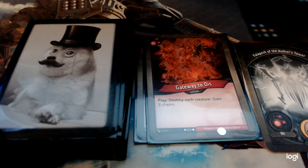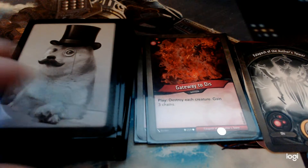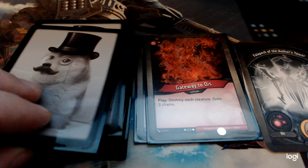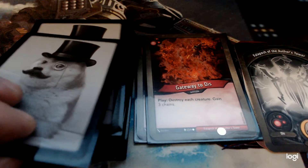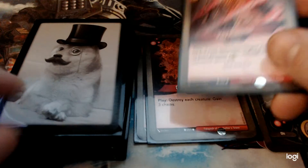Gateway to Dis — destroy each creature, gain three chains. In certain matchups this is just absolute clutch. If you're playing against an opponent with a really strong board state, this is your way out of that situation. There were some times I didn't want to play it if I was ahead, but sometimes it's very critical.